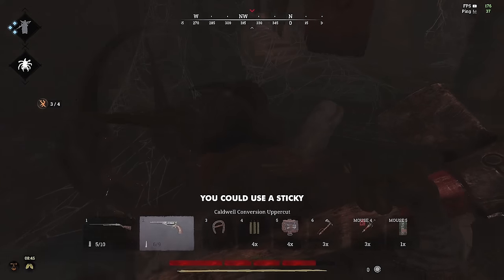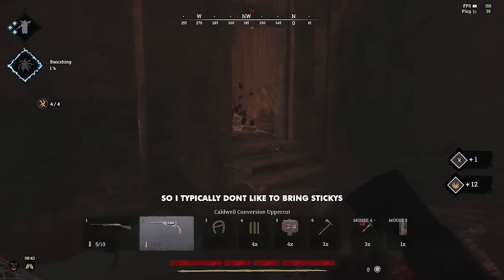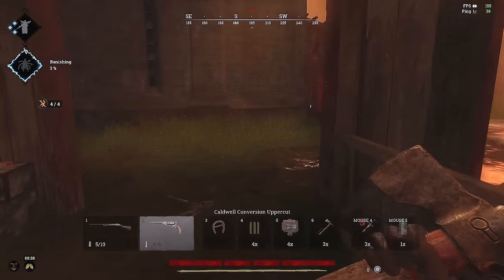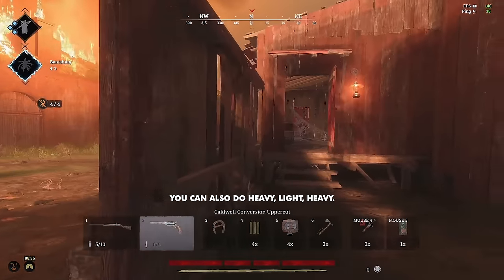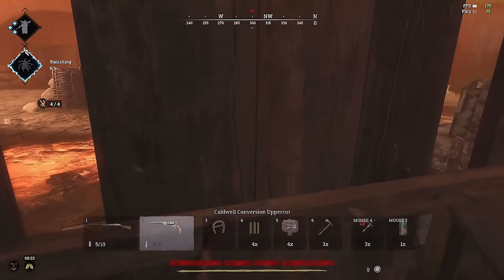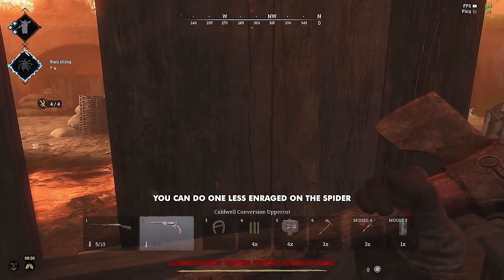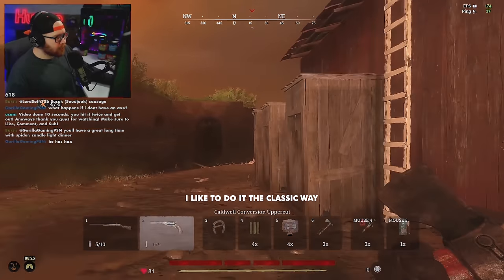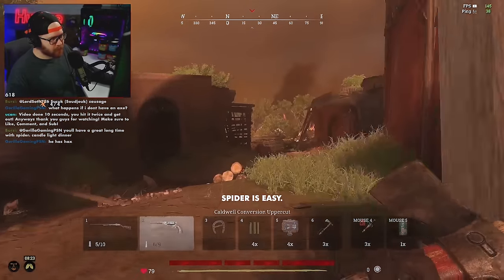You could use a sticky, but I am a solo, so I typically don't like to bring stickies. You could also do heavy, light, heavy — if you do a heavy swing, then a light swing, and a heavy swing, you can do one less enrage on the spider, but I don't really like to do that. I like to just do it the classic way. Spider's easy.